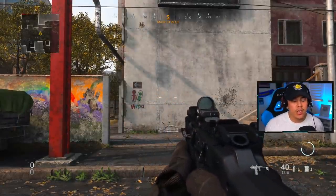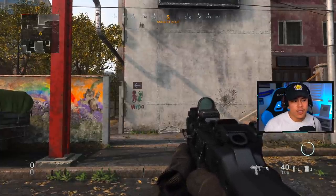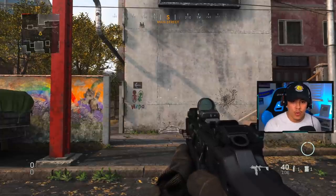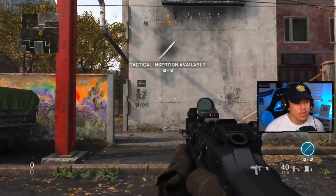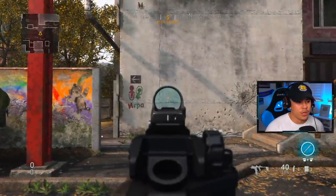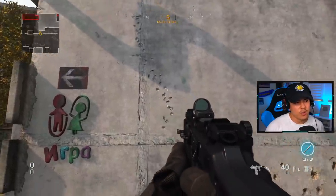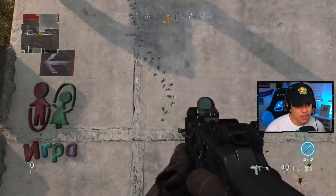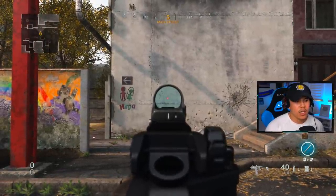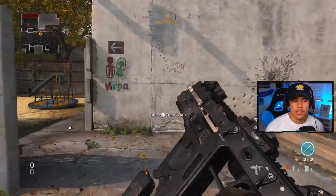Now for the fun part: we're testing recoil patterns with and without the recommended attachments. Because the fire rate is so high, recoil control is the priority for this class setup. First, I'm going to let the gun do its thing without any recommended attachments and not counteract the recoil at all — here we go.